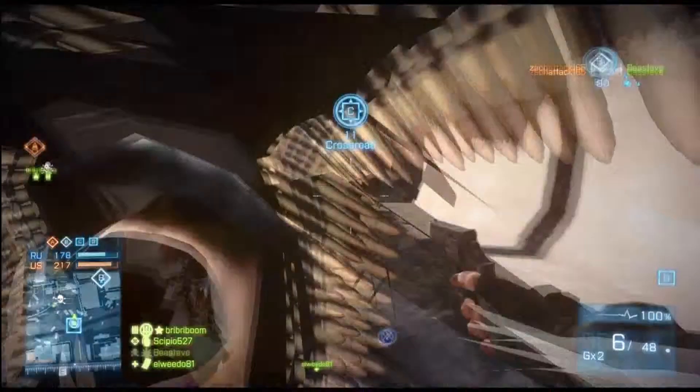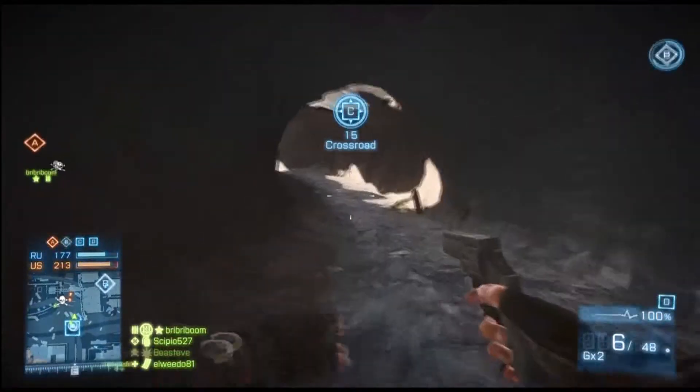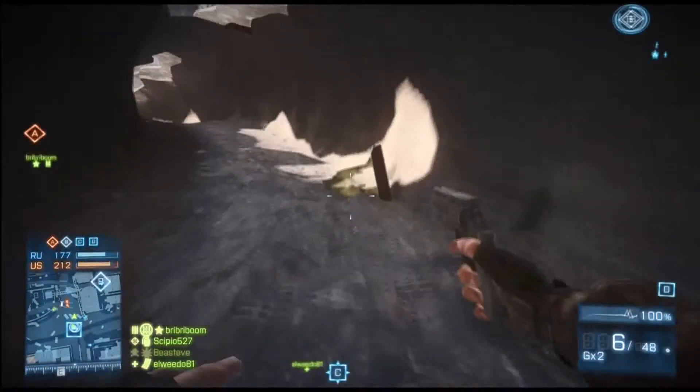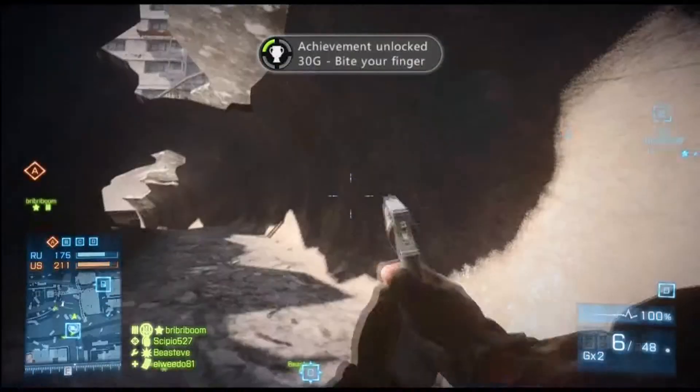So you're going to want to crawl into this pipe, and the achievement description for this is to find the hidden reptile. So what you do is you crawl in right here at this reptile, and... Boom. You're a 30 gamerscore richer.